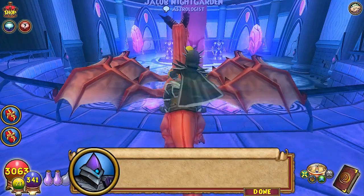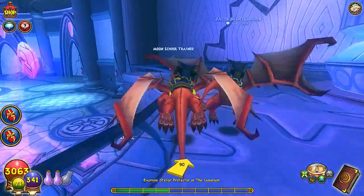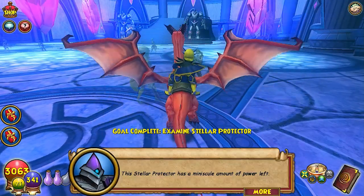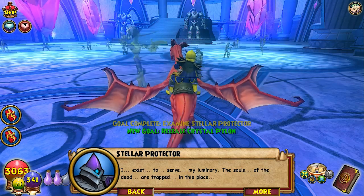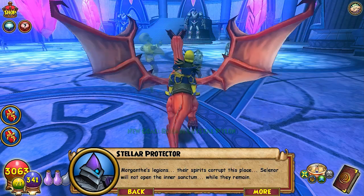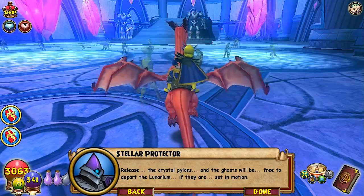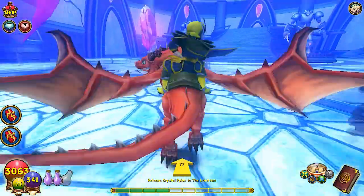You may have luck speaking to another stellar protector. That's lots of trainers apparently. That's cool — the stellar protector has a minuscule amount of power left. 'I exist to serve my Illuminum. The souls of the dead are trapped in this place. Morgant's legions — their spirits corrupt this place. Serenor will not open the inner sanctum while they remain. Release the crystal pylons, and the ghosts will be free to depart the Millennium.' Okay, this is really cool looking though.